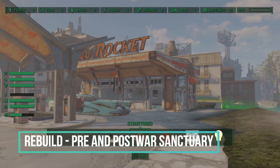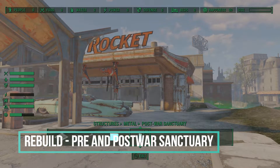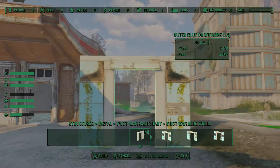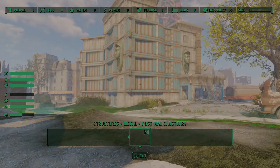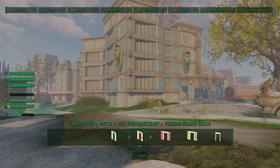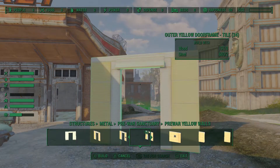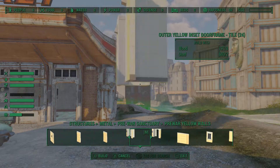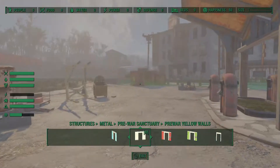Rebuild Modular Sanctuary — pre-war and post-war build set. I haven't used these as much as I probably should, just because I haven't done a whole lot in Sanctuary, but I did use these in my Ready Player One video to build my mobile homes. I wasn't able to find an asset that looked similar to a single wide trailer, but the Sanctuary pieces fit the bill pretty well.